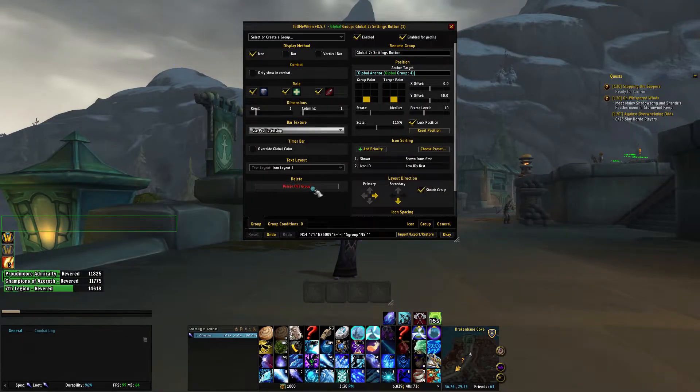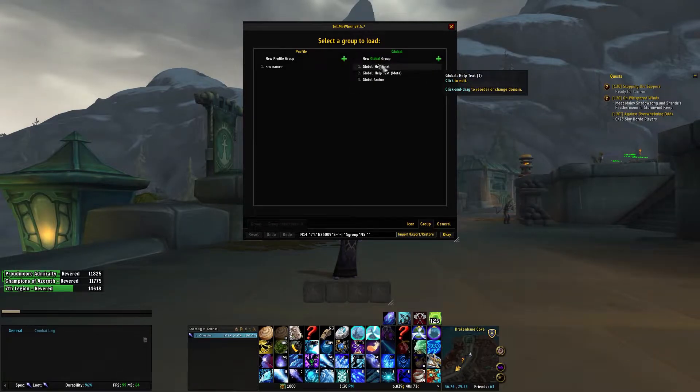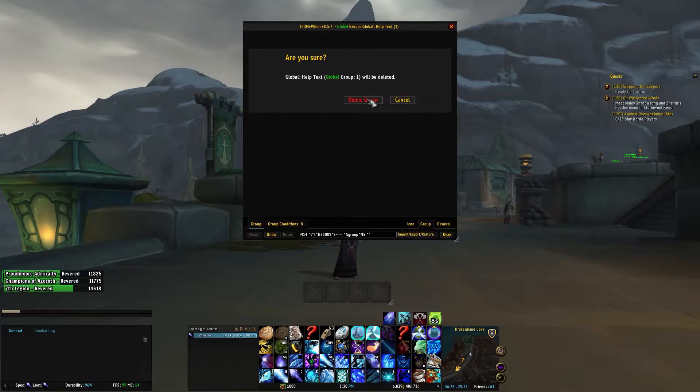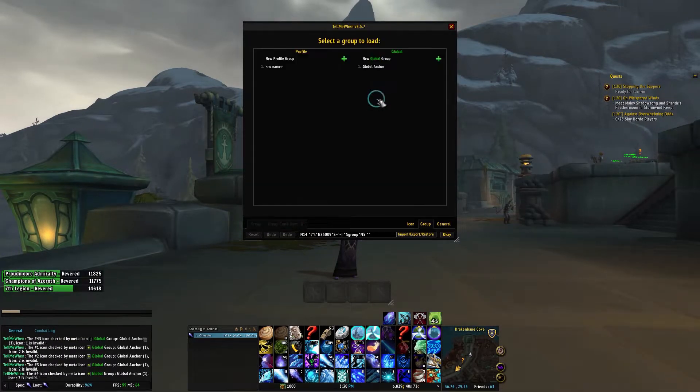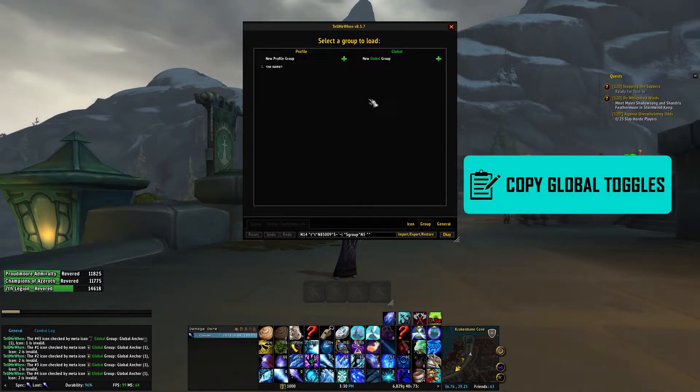You might see some errors pop up inside of the chat, but don't worry — that's just letting you know that certain meta icons and other information are now missing as we're deleting groups. It doesn't actually break anything else. Continue to delete all the old groups until they're all gone.